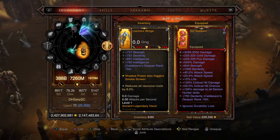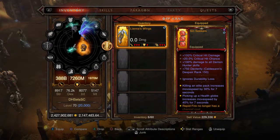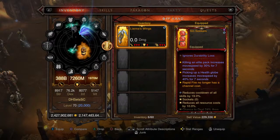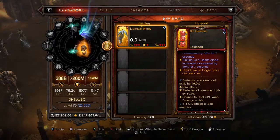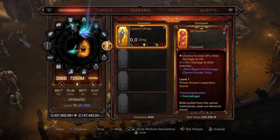For the offhand we're looking at Liana's Wings as a cube power. For the actual equipped offhand, we have the Sin Seekers — Rapid Fire no longer has a channel cost, which is great. Cooldown 19%, resource cost reduction 10%, 24% area damage, 15% damage to enemies, and 60% Rapid Fire damage. Very nice.